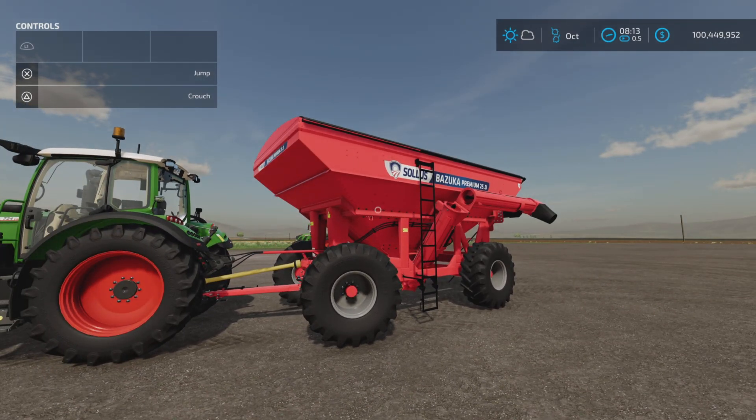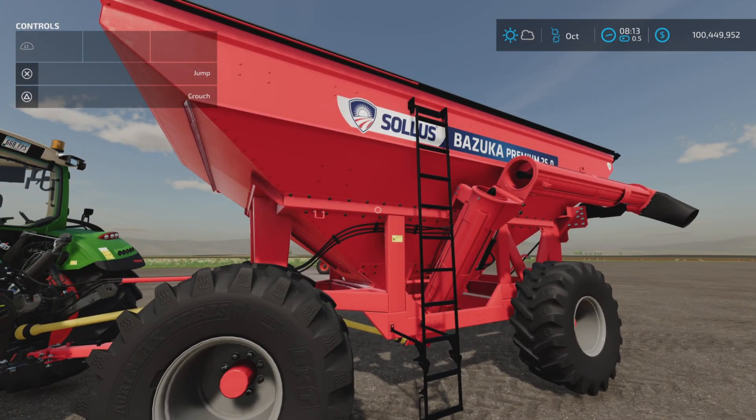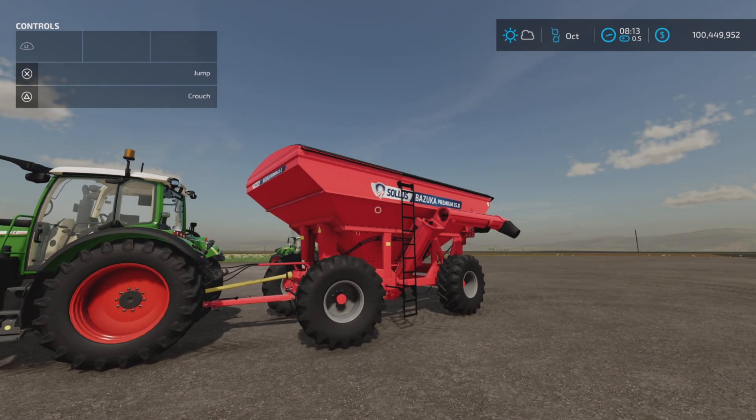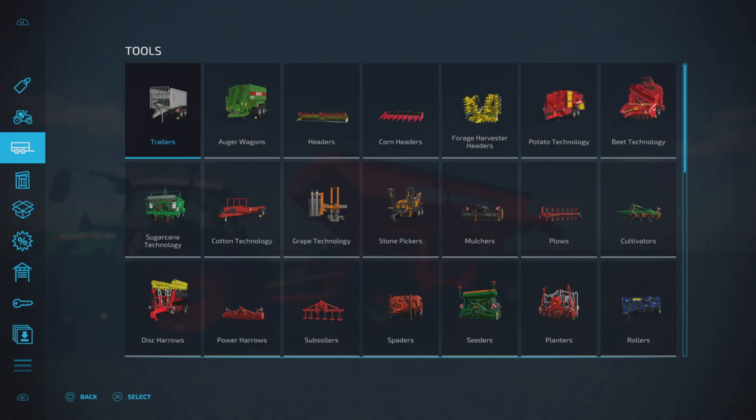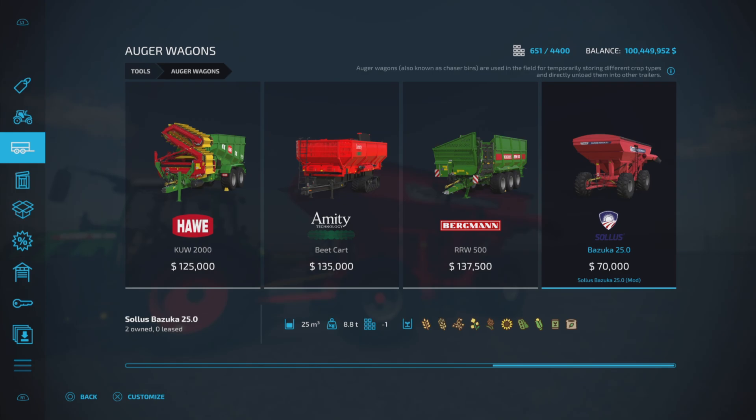Welcome — 13.01 megabytes to download. I did not write down the slot counts; we will look at that in a moment. It's just the one item in this pack. It was released and then removed right away because it's supposed to be released today. So here we have it — it's an auger wagon. Here it is: the Bazooka, $70,000, 25,000 liter capacity, 8.8 tons.